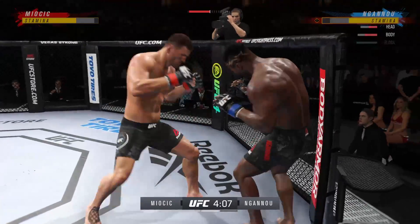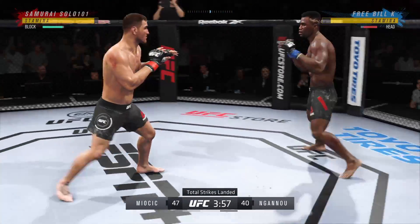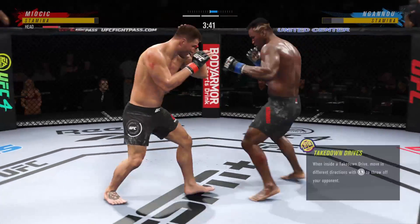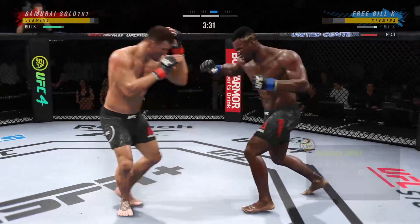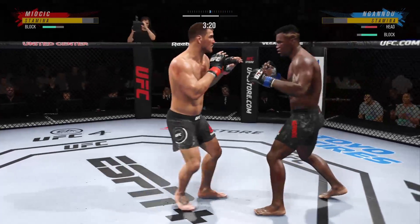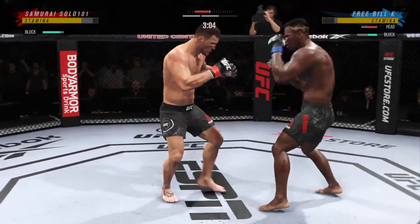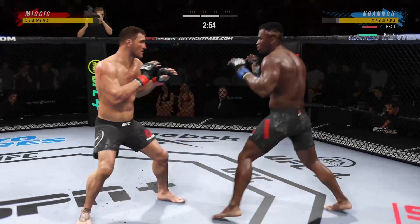Trying to throw a head kick there, went to the body instead. Going to throw a hook now — 33% accuracy against Francis Ngannou. Ngannou gets hit with a kick that landed flush. Nice job by Miocic on the feet making some adjustments. That jab looks clean, but you've got to be very careful not to get hit. Got him with that spinning elbow — it's powerful, it's straight, and it can be very dangerous. Both fighters exchange in the pocket.